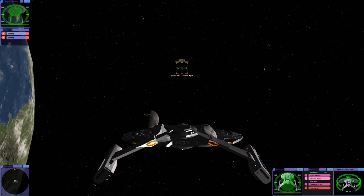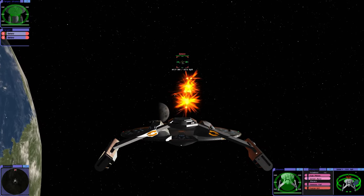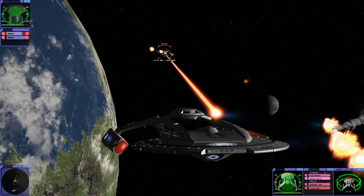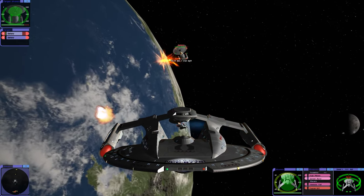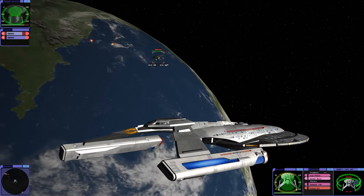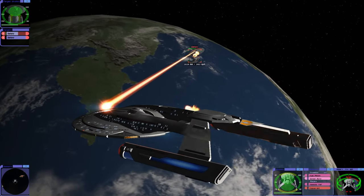But this torpedo burst that we have is just so powerful. If we can land this — whoa — we can take out their forward shields. The crazy thing is that the 15 torpedo launchers is actually canon. I mean, that's just insane. Designed for encounters with the Borg, but then used heavily during the Dominion War. I imagine they were very effective during the Dominion War.